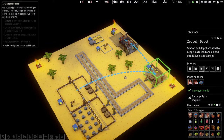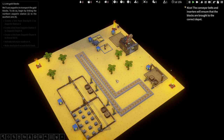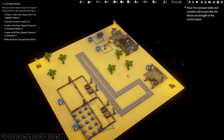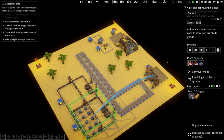Make 6 a set gold block. You'll be manually moving this, right? We can use the same setup to transport stone blocks in the opposite direction. Create a link from depot 5 to zeppelin depot 4. Activate conveyor mode. This one to 4. And activate conveyor mode on 5.